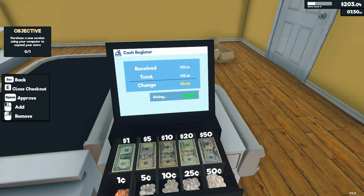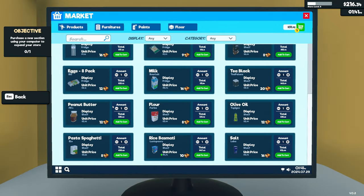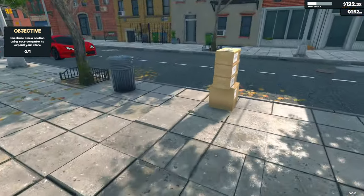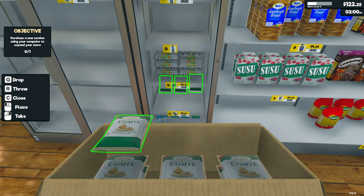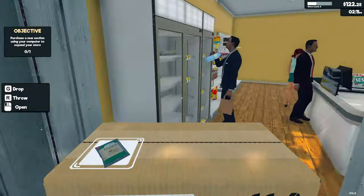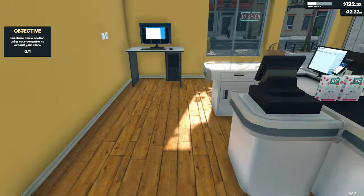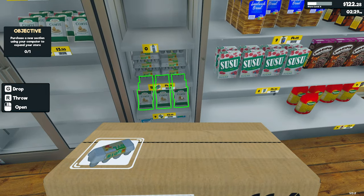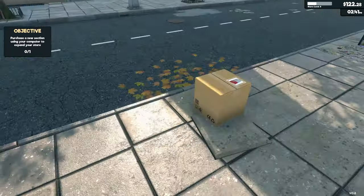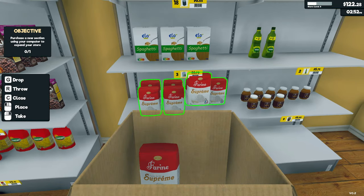Somebody's buying lots of tea — makes sense. Cheese, eggs. Two lots of cheese, because why not? I'll be with you in just a second. Supreme flour.